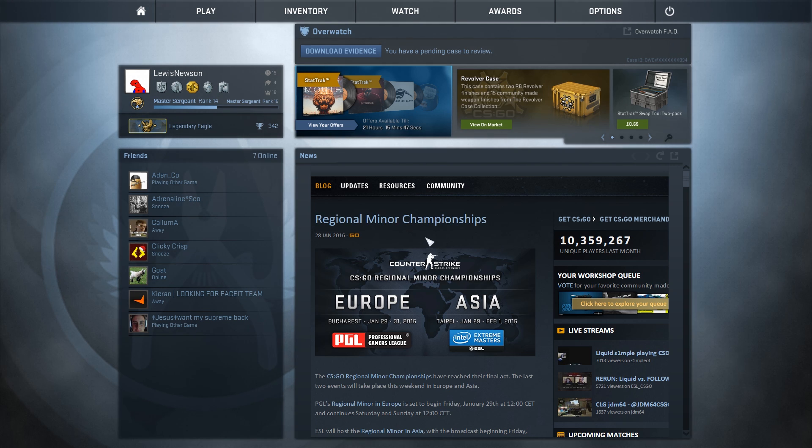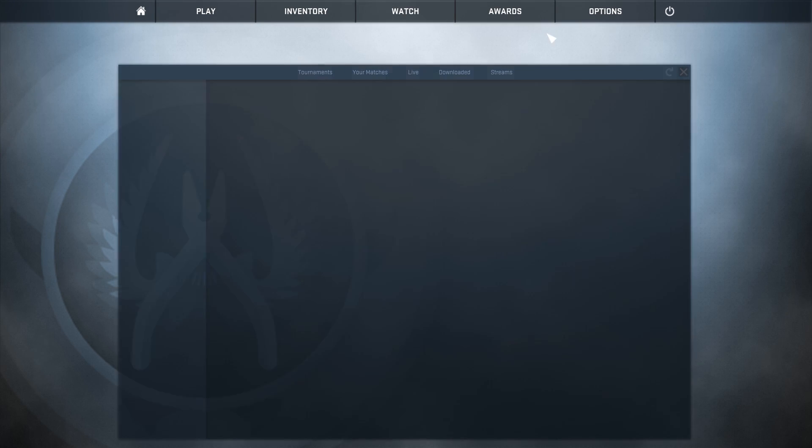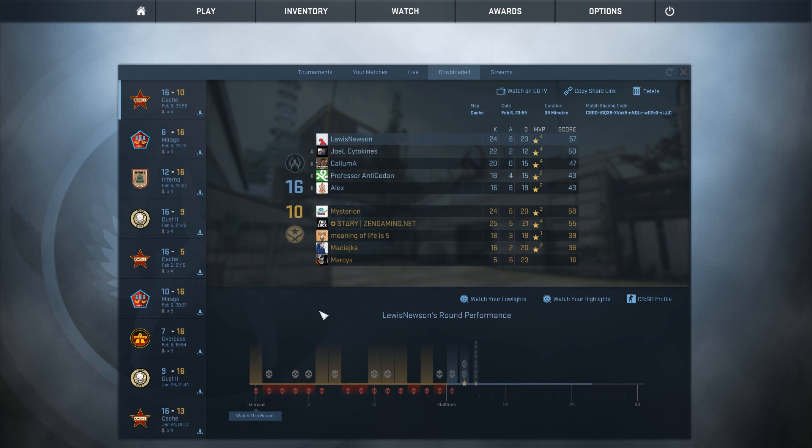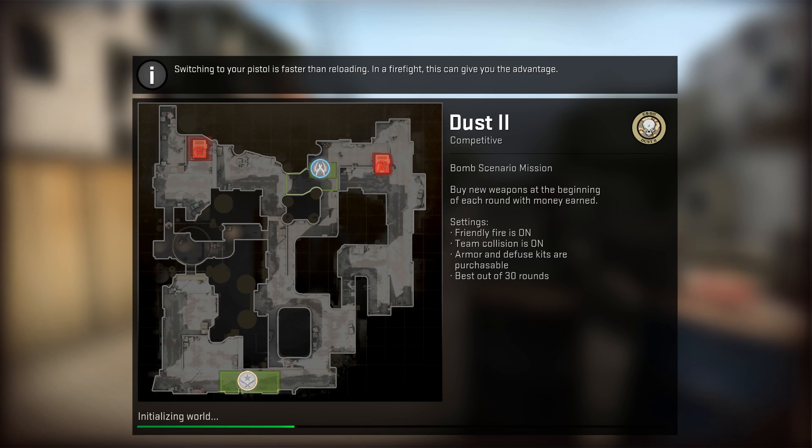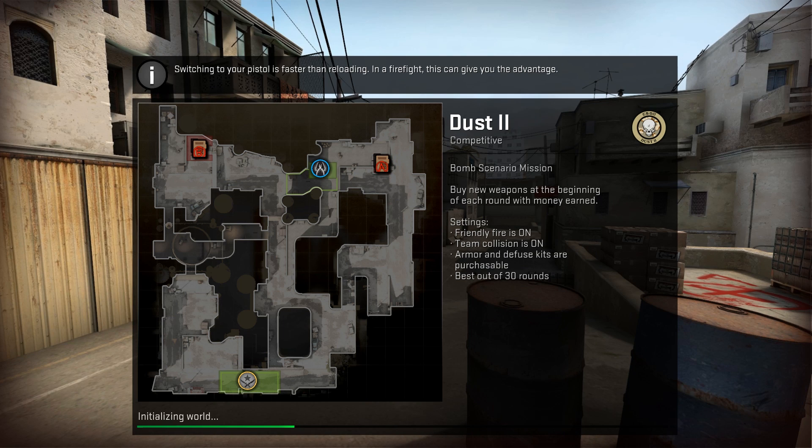I'll show you exactly what I mean. You can use this in any kind of demos — you can't do this while you're playing unfortunately because you do need SV cheats set to one. So we're just going to go over to the demos and choose a map that this might work well on — we'll just go with Dust and watch the GOTV demo.